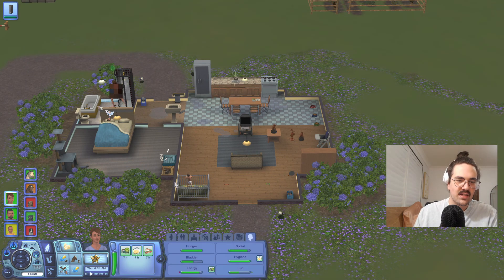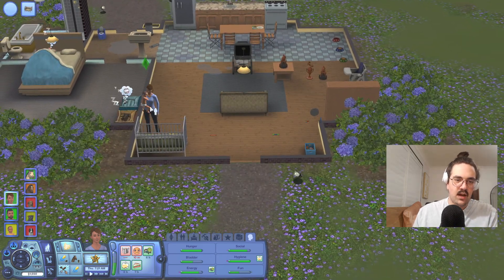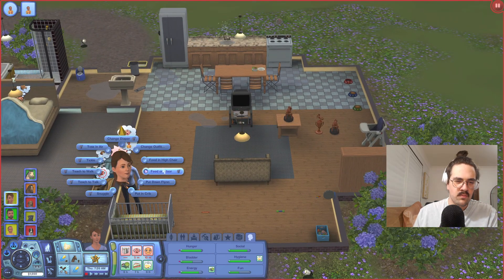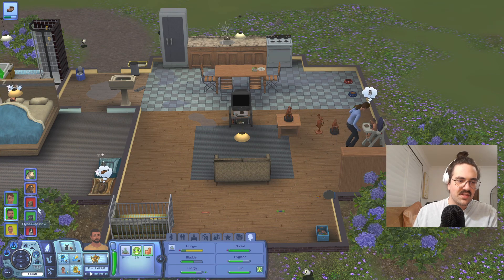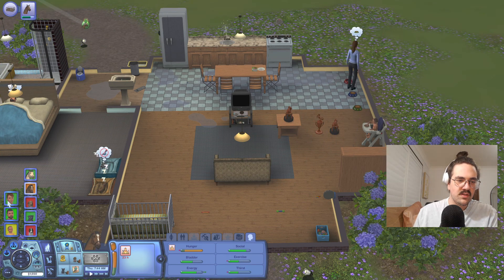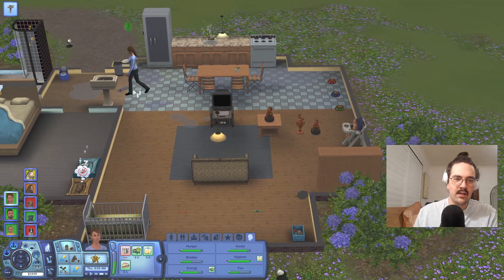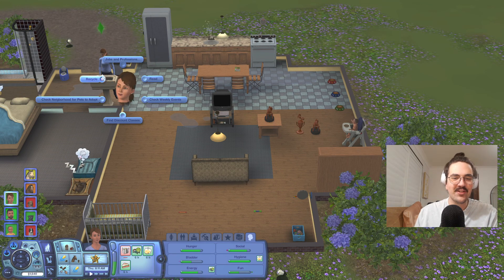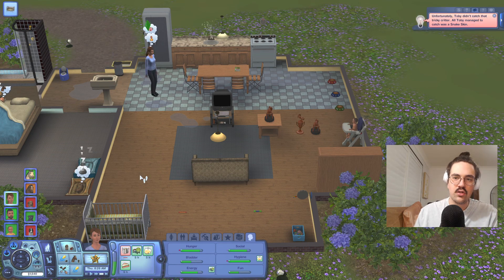Oh my God, I forgot I left the house in absolute disarray. Let's go mother our child while the dad sleeps in. So what does he need first? Dirty diaper change, and then we'll feed him in the high chair. Dad's just having a sleep in - totally fun. Kimmy's still sleeping. Give that a bit of a clean up, maybe clean up the house a little bit while waiting. He's having something to eat. Let's go pop him into the crib. Got a snakeskin - fun, good for you Toby.